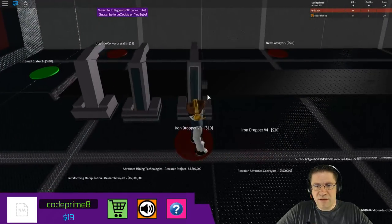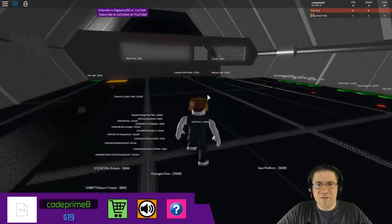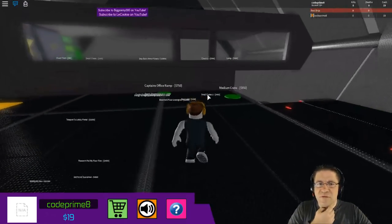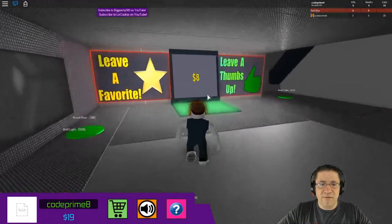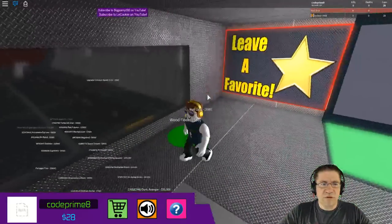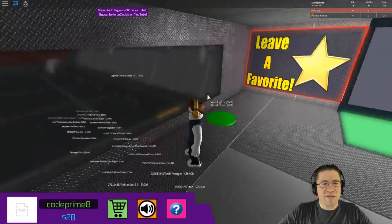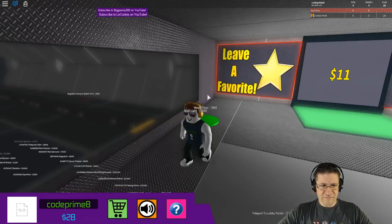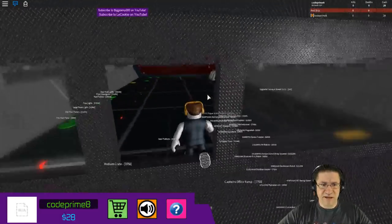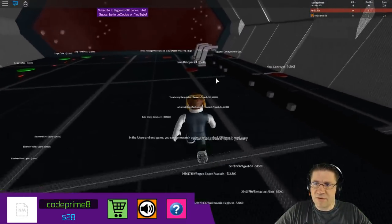Oh my gosh, okay, so I got 34 cash now, so I can buy an iron dropper — done! And I can buy that, and I can't get that yet. Almost. The dropper's giving me a dollar a piece. I need 20 right? Can I click anything to make these things go faster? It's just a dropper at the moment.